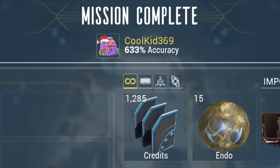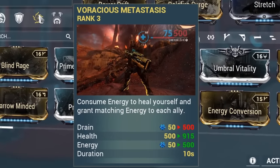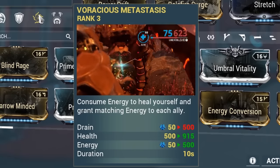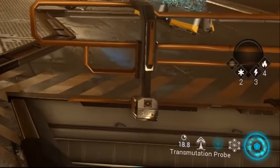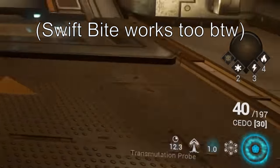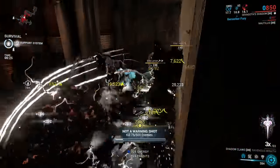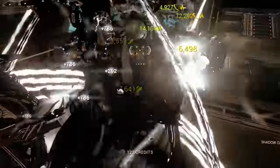Multishot mods mess with accuracy accolades, allowing you to hit absurd accuracy percentages. When using Voracious Metastasis on Hildryn, it converts the amount of shields consumed from casting into energy for teammates, allowing for absurd energy regen for nearby allies. If Golden Instinct is placed on Lavos, its cooldown can be reduced by using Transmutation Probe. If you enter Exalted Shadow while Gloom is active on Sevagoth, he'll keep Gloom active but still lose energy — however, if you have Arcane Energize on the Shadow, the energy picked up will also be given to Sevagoth.